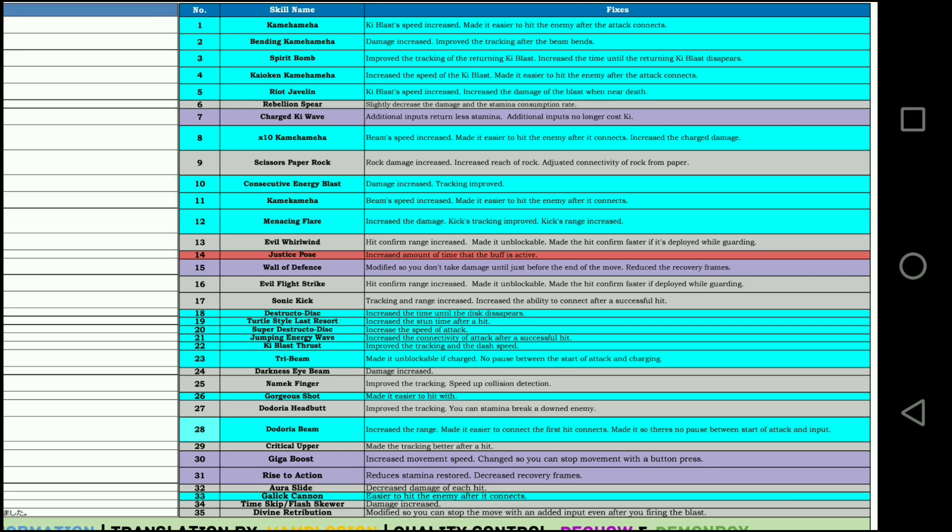Namek Finger — of course that's the one I was most excited to see. It says: improved the tracking and sped up the collision section. I've already tried to use this move and tested it out, and oh my god, it is 100% way better. It fires out way quicker, and it almost seems like you don't get punished as much. It's definitely a nice buff for this Namekian-only move, and I'm excited about that.